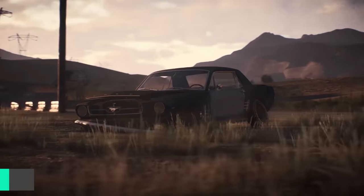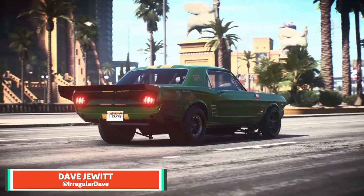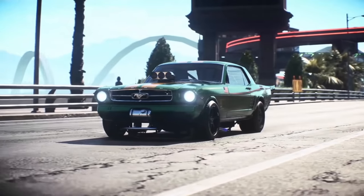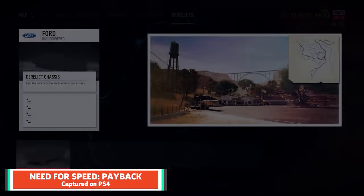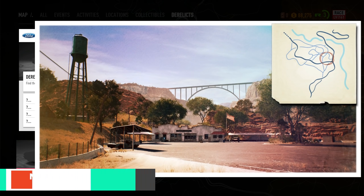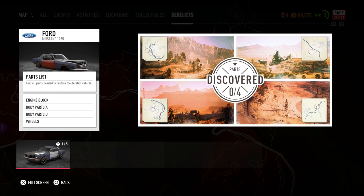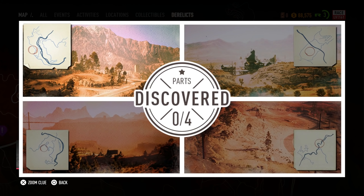As you progress through Need for Speed Payback, you'll get the opportunity to find derelict parts around the world and turn them into your own supercar. The first one you can build is the 1965 Ford Mustang. You could follow the clues on postcards you get in the game, or you can make it super easy on yourself and follow this handy guide to get your muscle car in no time. Once you've got your motor up and running, be sure to check gamespot.com for more guides and everything else you need to know for Need for Speed Payback.